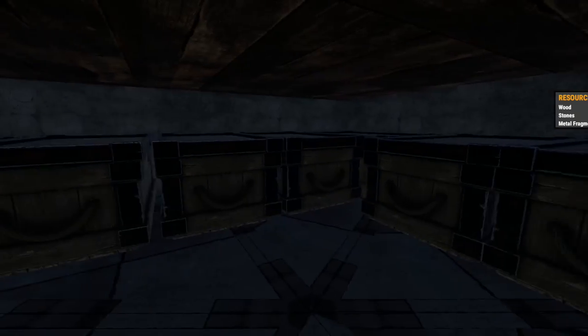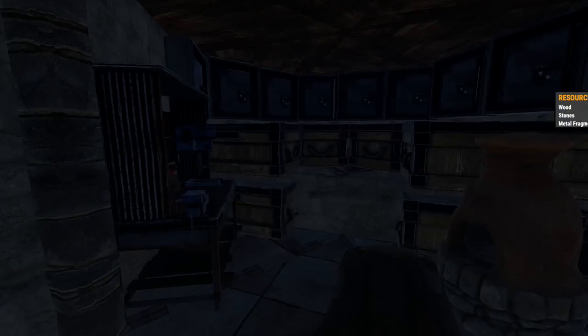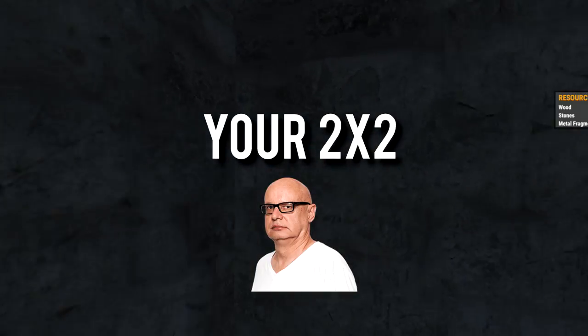This base — you can start small and dream big. It has so much storage that it can even fit your mom. This base is like your dog: it grows up with you, it becomes your best friend, but your dog got hit by a car, and you got offlined by a zerg last week.